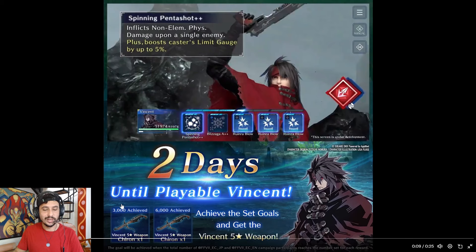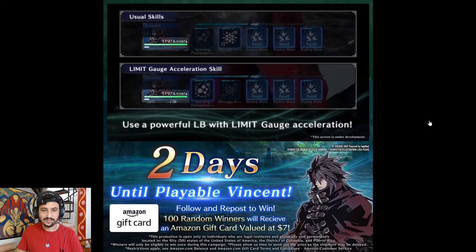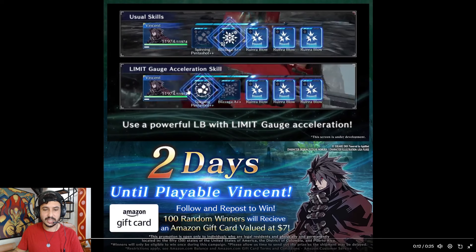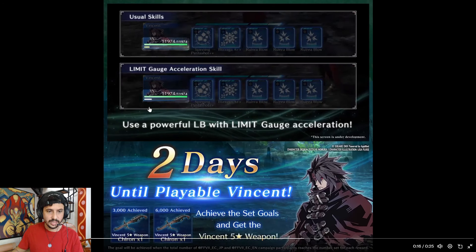Alright, so his new ability is going to be called Spinning Penta Shot Plus Plus. Vincent has pretty good HP, and he's going to have an AOE Ice Blazaga weapon — I'm guessing this is one of the natural weapons in his kit. Spinning Penta Shot Plus Plus means it's at OB10, inflicts non-elemental physical damage upon a single enemy, and boosts the caster's limit gauge by up to five percent. It's a four ATB cost ability.